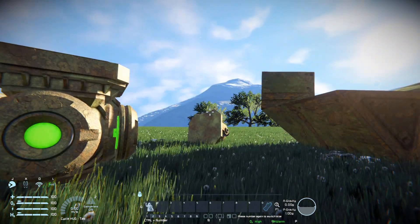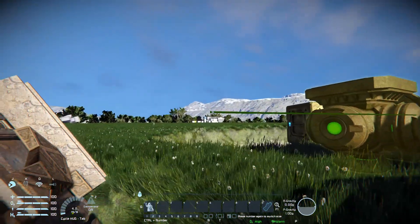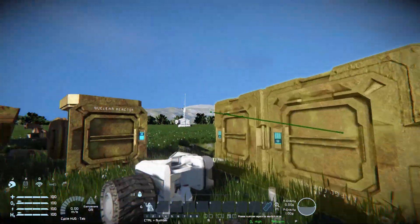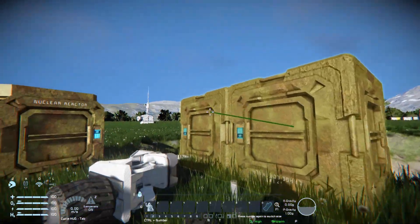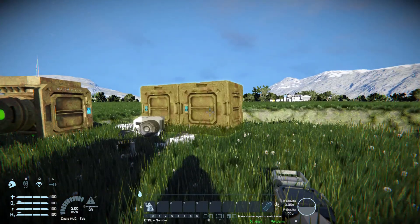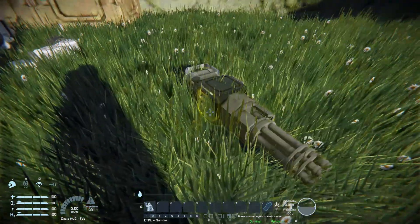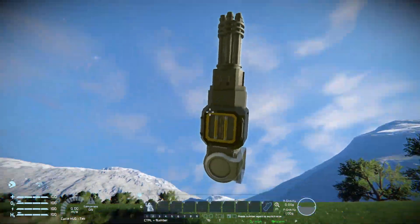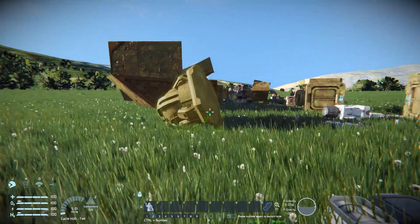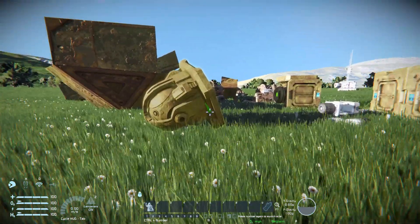Now let's try moving some of the larger blocks. We've got a reactor over here — pressing R we can see it's highlighted yellow. Unfortunately I can't move this on the Earth-like planet. Coming over to one of these cargo containers, I also cannot move this, but we can see it slightly wobbling, so we do have some strength. If you were very careful, or had assistance from someone pushing it from behind, you could probably move it away from danger. We've also got a Gatling gun which we can throw around, and the gyroscope from earlier which we can just about wobble around — we need to use the momentum of the object to move it to where we need to go.